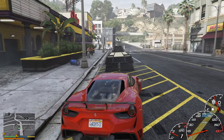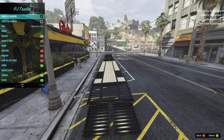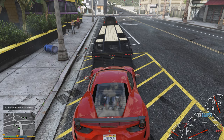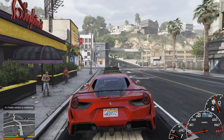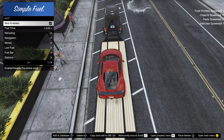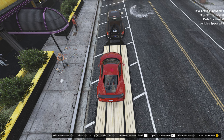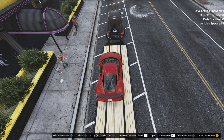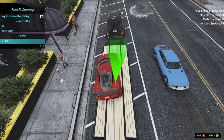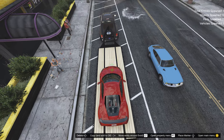Driving the car up on the trailer isn't necessary, but I'll do it for a realistic effect. Go back into spooner mode, point it at the trailer, press right trigger, and select entity is in database. Then exit spooner mode. Now go back into spooner mode, point at the vehicle, press right trigger, go to attachment options, attach to something - and now PJ Trailer shows up as an option. Click on that and the vehicle is now attached to the trailer and will not go anywhere.